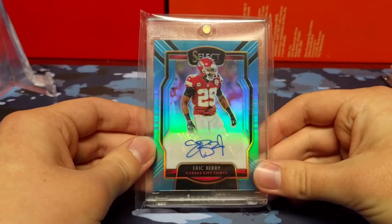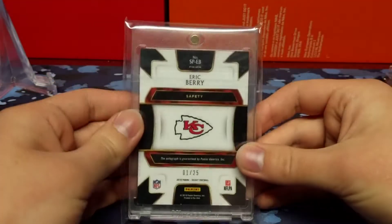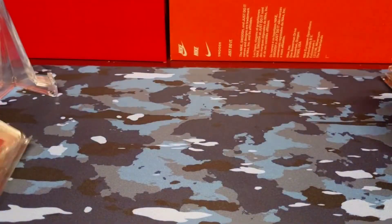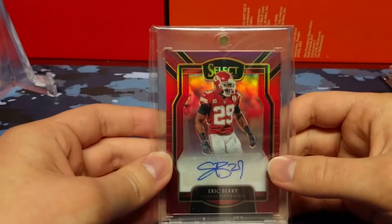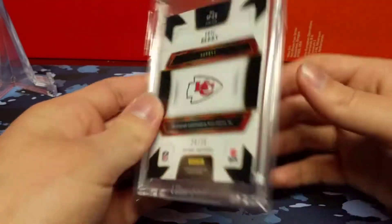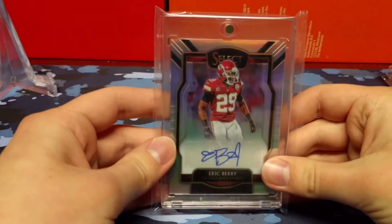Then we have the light blue, numbered out of 25 — number one out of 25. Then the red, numbered out of 35; the sticker's a little bit crooked on this card but I figured I'd get it because it's pretty cheap — number 26 out of 35. And the silver, numbered out of 75.